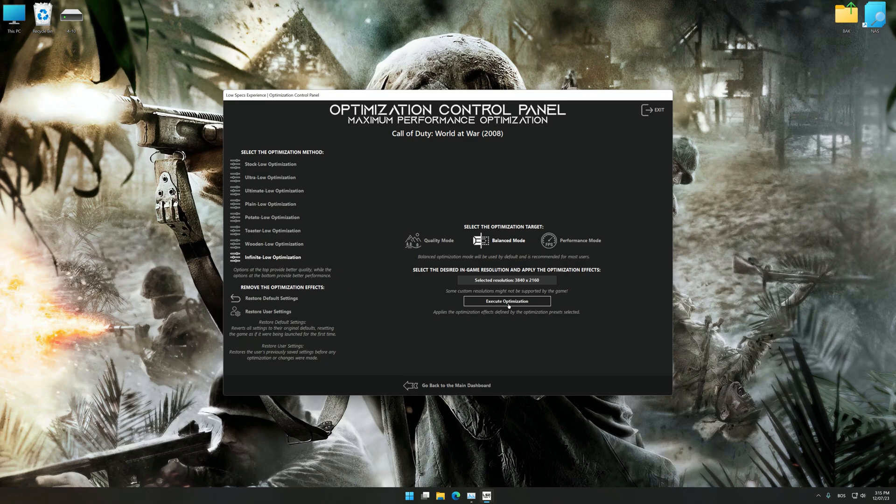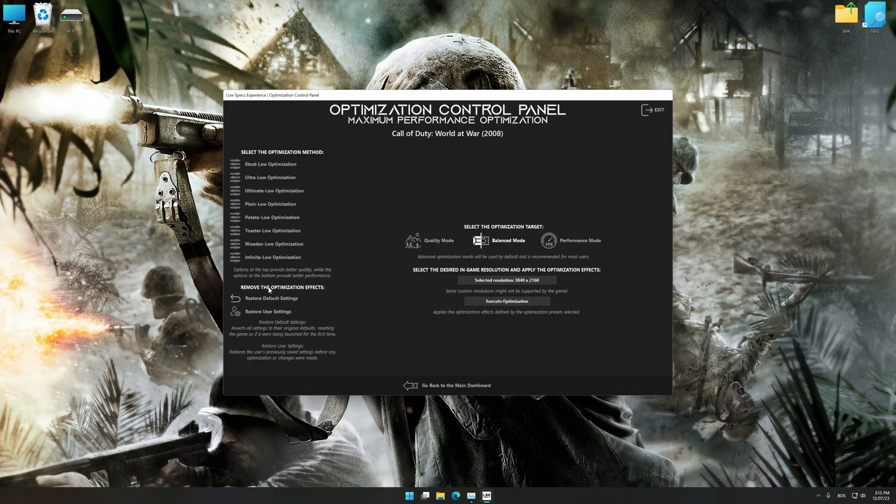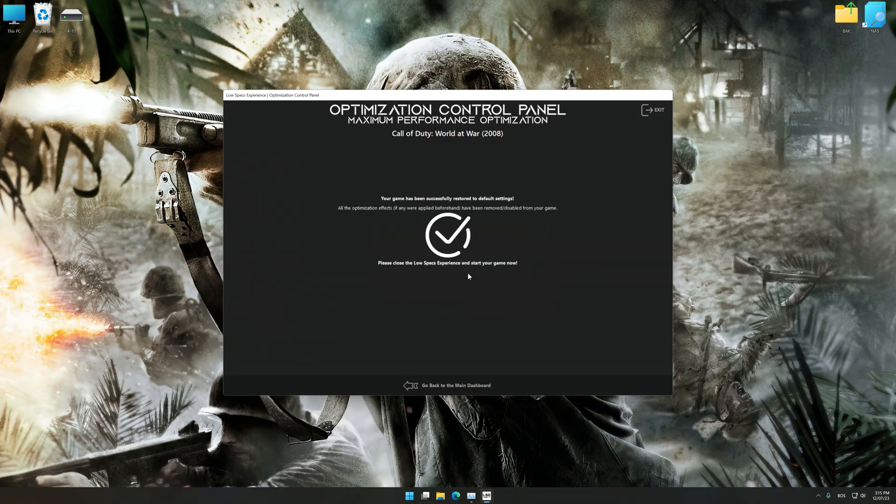Feel free to experiment with the optimization presets and rendering resolution to see what works best for your system. And now, to apply the optimization, press the execute optimization button and then start your game. Also, if you are unsatisfied with what you see, you can easily remove the optimization effects.